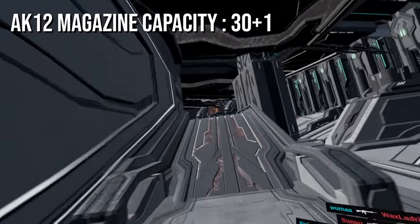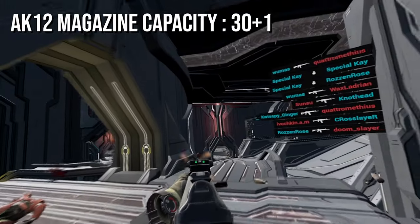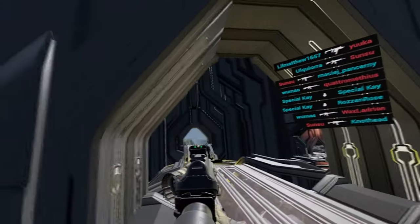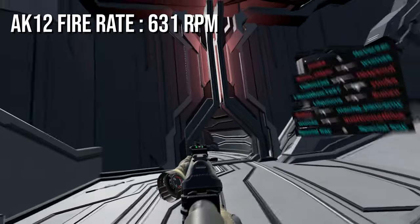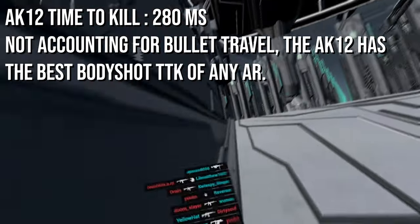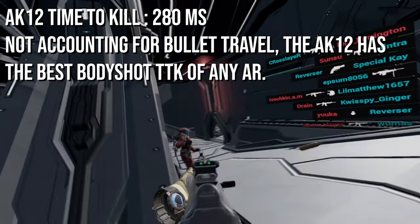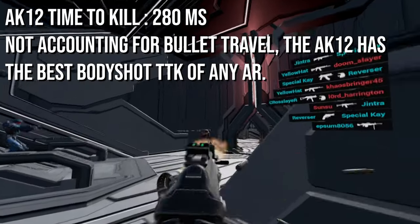The magazine capacity of the AK-12 is 30 rounds plus 1 in the chamber, which is in line with pretty much all the other assault rifles. The AK-12 has the second slowest fire rate of any automatic weapon in Pavlov, as it shoots at just 631 rounds per minute. With its 4-shot kill capabilities, the AK-12's time to kill sits at 280 milliseconds, which up close basically competes with the M4.